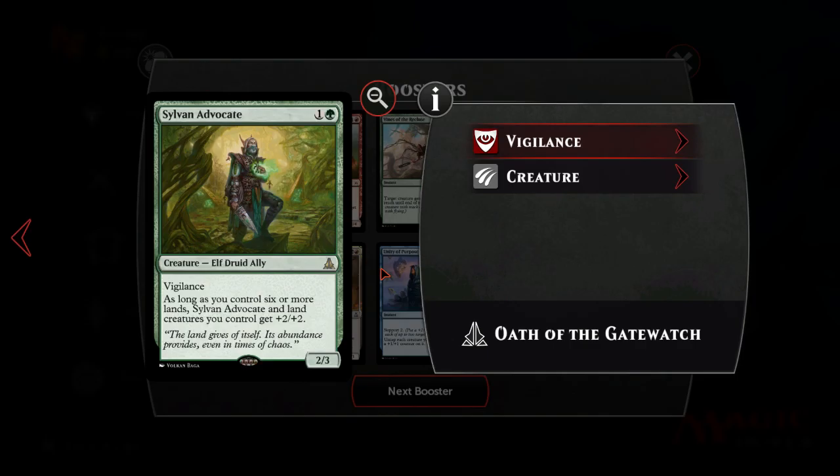Sylvan Advocate - love this card. It's 1 and a green, not 2 green. 1 and a green for a 2/3? Normally 1 and a green buys you a 2/2. It has Vigilance, so 2 attack is good enough to attack with and 3 is great for blocking, certainly in the early game. And on top of that - as an upside to this already probably too good for its mana cost creature - it's also an Elf and an Ally. As long as you control 6 or more lands, Sylvan Advocate becomes a 4/5 Vigilance for 2 mana. It's an incredible card - you could see it see modern play just on the basis of being hyper, hyper value.